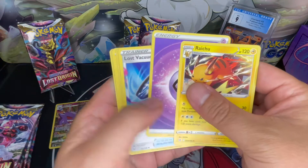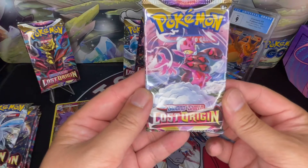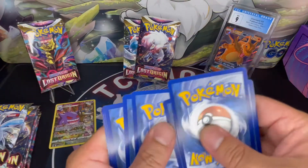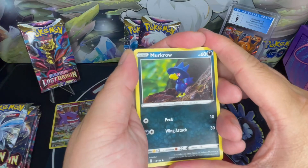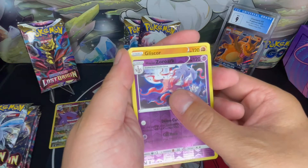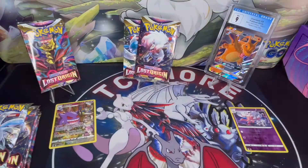Let's take a look at the rest of these cards. Pack number two. We got Murkrow, Reaver's Hollow, Zororok. And are we going to get a hit? We have a non-hit, non-holo. Okay, let's move on to the next pack.